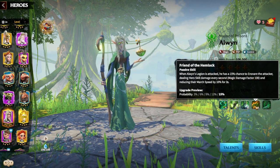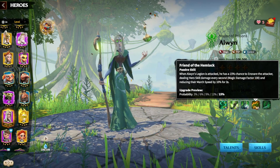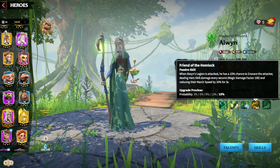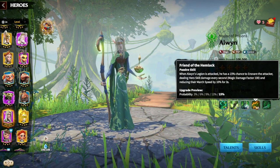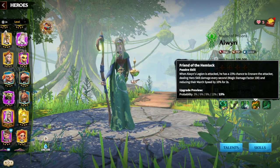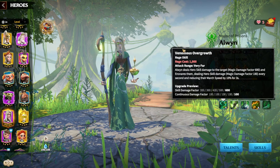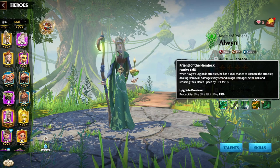His last skill has a 15% chance, when he's being attacked, to ensnare the attacker — giving them the same 10 march speed reduction and 100 skill damage factor every second for three seconds. So this continuous damage-over-time effect mirrors his first skill, and you can stack a bunch of damage over time, which is very powerful when staggering damage out.